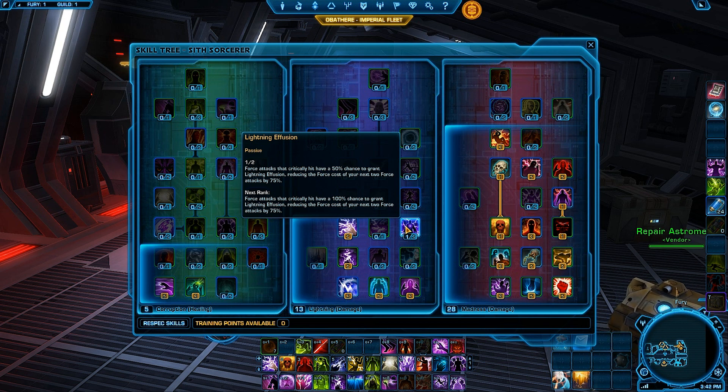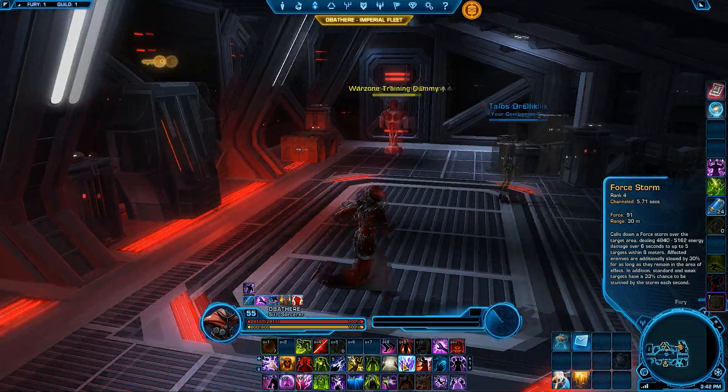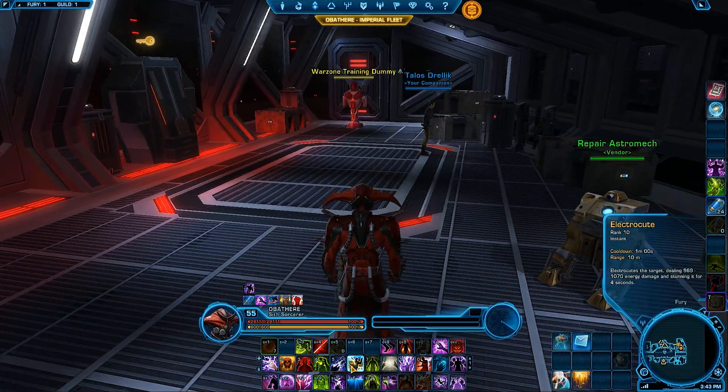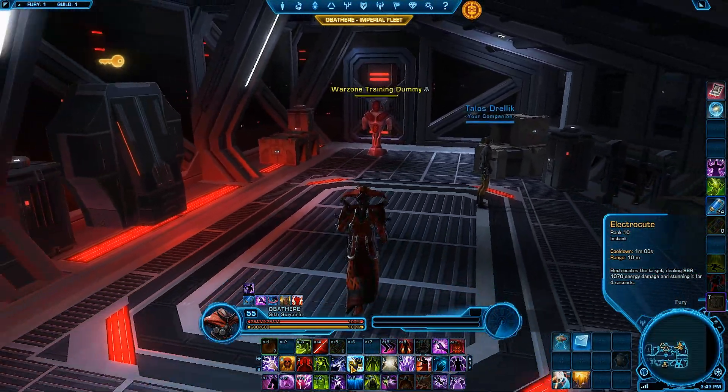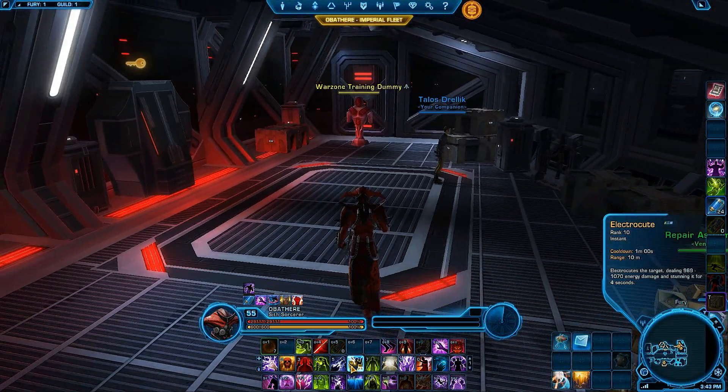One point I really enjoy is putting one point into Lightning Fusion. With this you'll have no Force problems whatsoever, which means you can use Force Storm a lot more without worrying about your Force. You can also use Force abilities more freely and throw Shock into your rotation for quick burst DPS. In 1.7 you couldn't use Shock because it would destroy your Force, but now you can use it without worry.